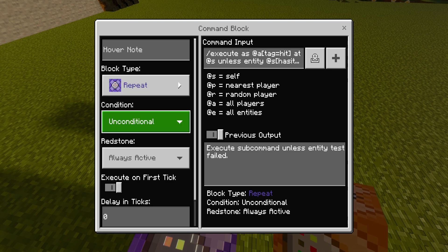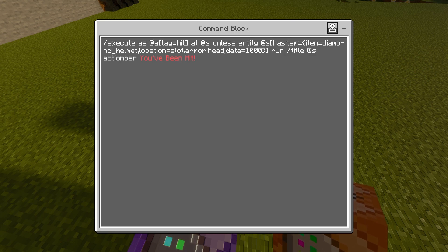This next command block is going to be repeat, unconditional, always active, and the command is: slash execute as @a bracket tag equals hit and bracket at @s unless entity @s bracket has item equals curly brackets item equals diamond underscore helmet comma location equals slot dot armor dot head comma data equals 1000 and curly bracket and bracket run slash title @s action bar you've been hit. What this command block is doing is checking if you have the tag of 'hit,' and when you do, it checks if you have a diamond helmet with a data tag of 1000 in your armor head slot. If you don't have that helmet on your head, it runs the slash title command and displays that you've been hit.